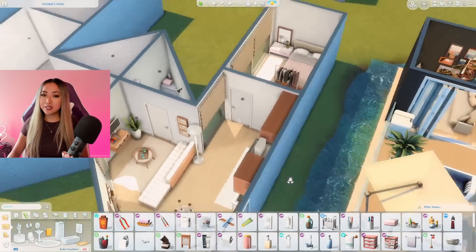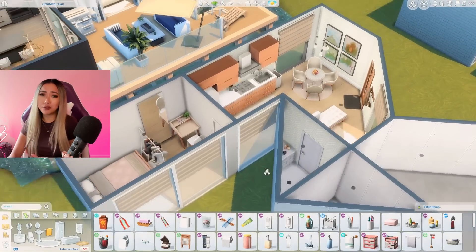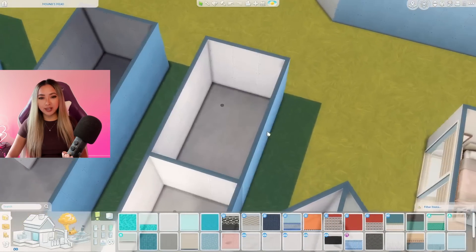Here's our minimalist side of the M all done. There's not a ton of clutter, it has all the essentials, and I'm pretty pleased with this side of the home — it's definitely somewhere I wouldn't mind living. Let's move on to the maximalist side of the M.